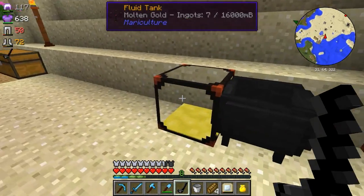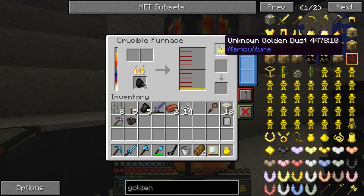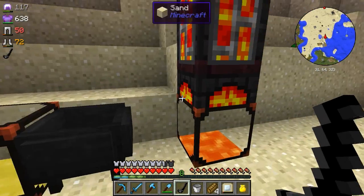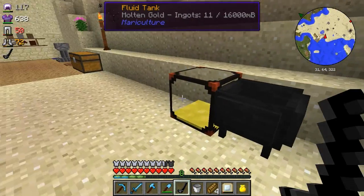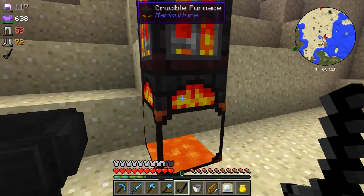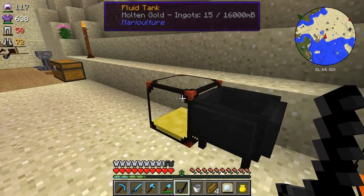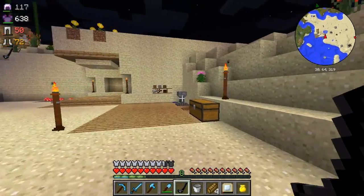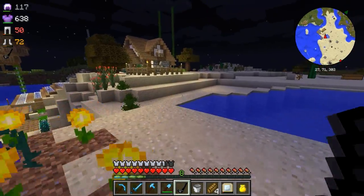If we keep doing this we'll be able to get a load of spare molten gold. I got an unknown golden blend - golden dust, oh very nice. We can just move these over into here so I have a spare load of gold, because all of the Mariculture necklaces and bits and bobs like that - to make the better ones you need the molten gold, and I don't want to keep having to get this guy up to that temperature because it takes a really long time.